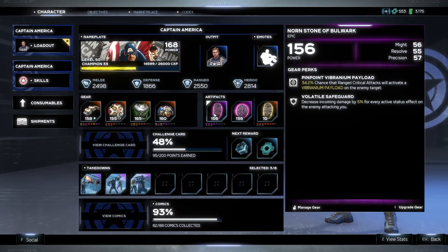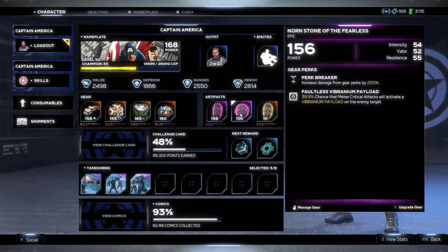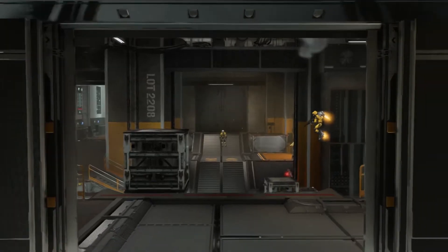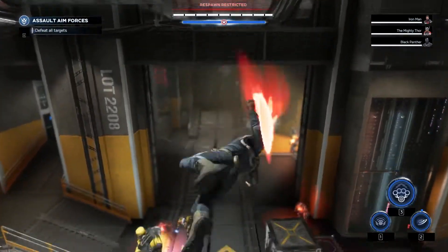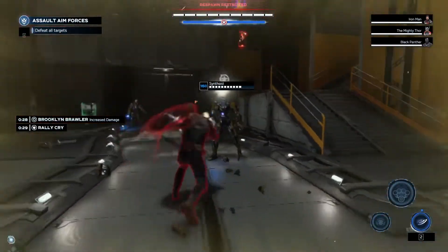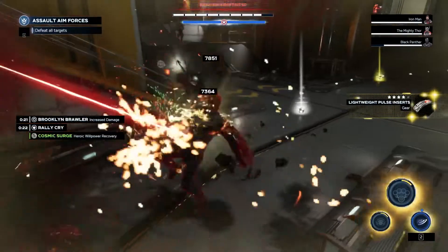The next perk I want to talk about is the Vibranium Payload. This perk can be found pairing with either a melee crit or a range crit attack, and they are in slots one and two as well as on isos. This is an easy way to apply status to enemies and quickly get them to that battery effect. Where you hit them with a melee crit, the payload will trigger, and if you have a decent enough intensity, you're able to fill that entire status bar as soon as the payload hits. That explosion from the vibranium status also has the chance to injure other enemies around the one hit.